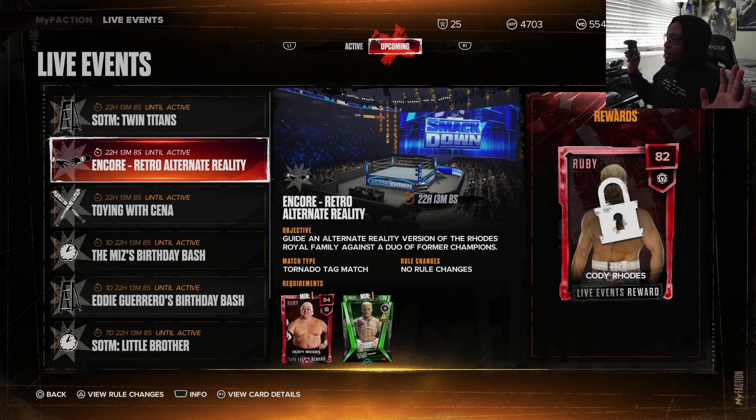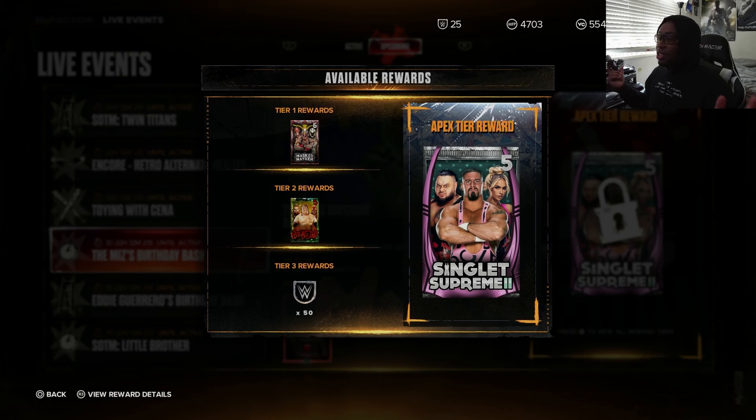We also have a Supreme Singlet pack here. All you need to do is use a ruby card, which should be very easy — 50 tokens just like that. These are some fun live events. You get a chance at pink diamond cards alongside some tokens, which is always amazing. Another one also just requires using a ruby card, and you get 25 tokens — I'll take any tokens I can get.